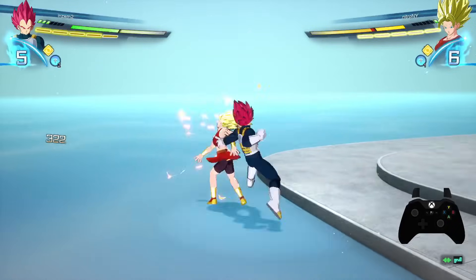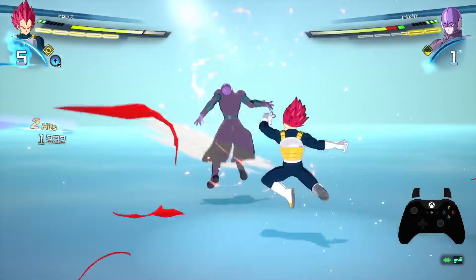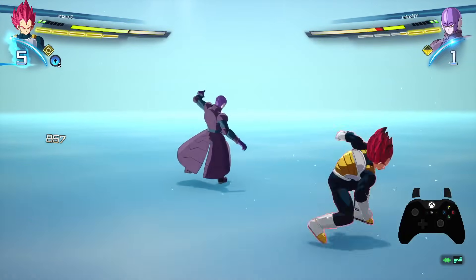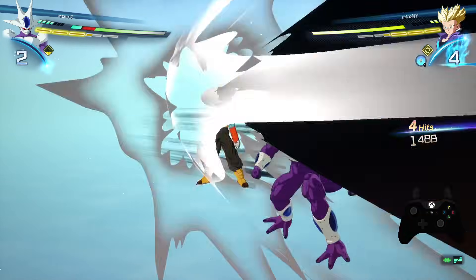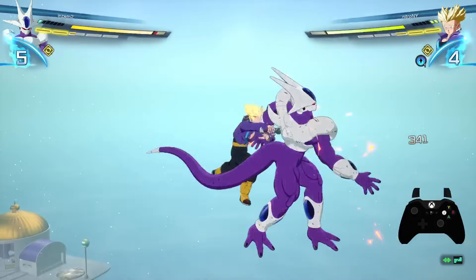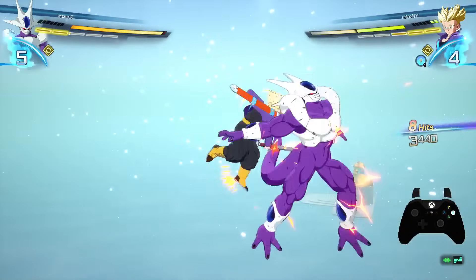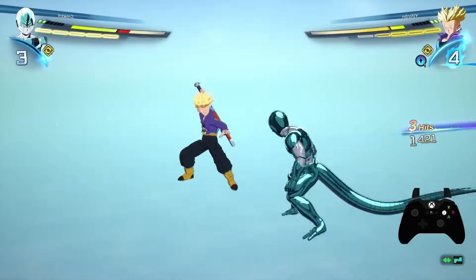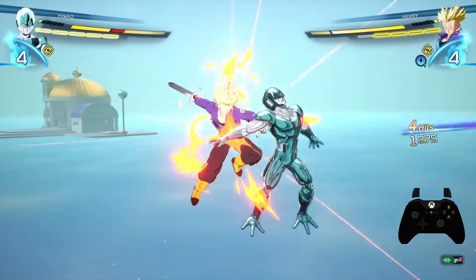If you're comboing a front-facing opponent and you know they're mashing super counter trying to trigger it, you can stop your rush attack chain halfway through and sidestep. The input for super counter is up plus the attack button, so if you stop your rush chain mid-combo while they're still mashing, what happens is they'll just get a rush chain themselves — because they're pressing attack trying to super counter. This lets you sidestep behind them and get a backwards-facing combo, which gives you way more combo options than a front-facing one.